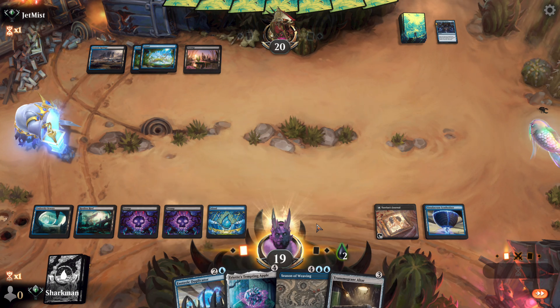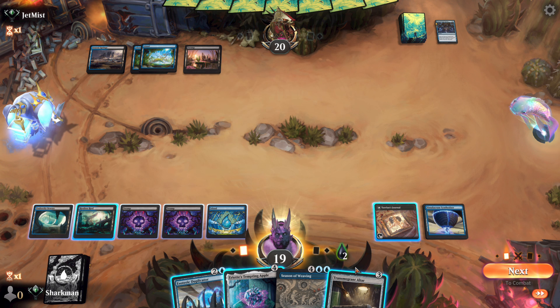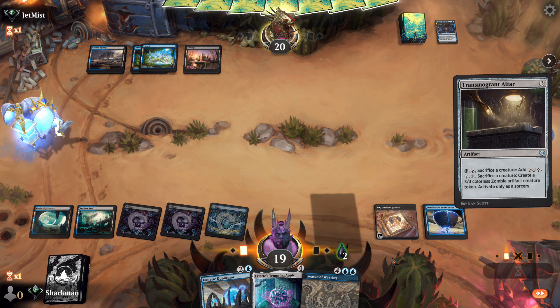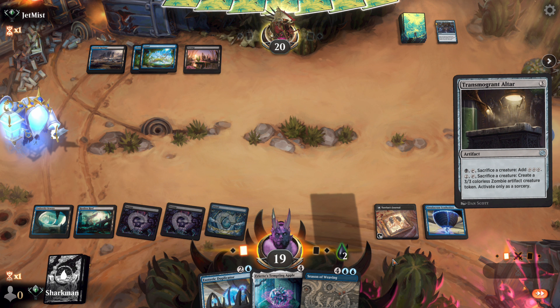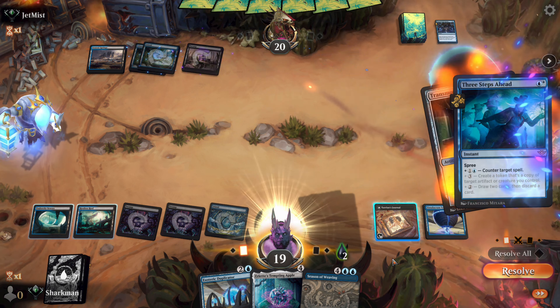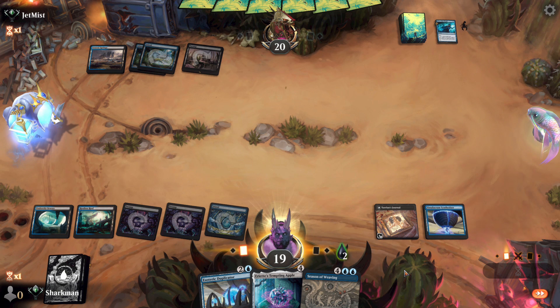They could still have a counter, so let's take a moment. If we get something countered, what can we afford to lose? The altar. It does combo with the apple, but we really want to get the duplicator in play. And sure enough, there's a Three Steps Ahead. On the plus side, we won't get another poison counter this turn, and we've gotten a counter out of the way.